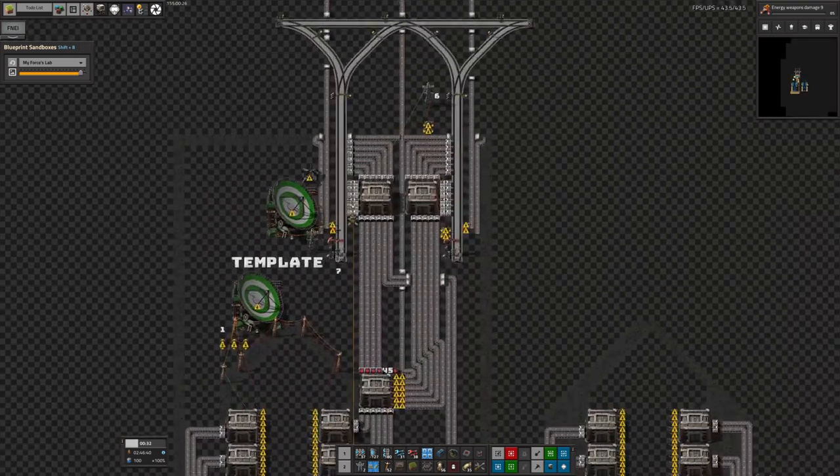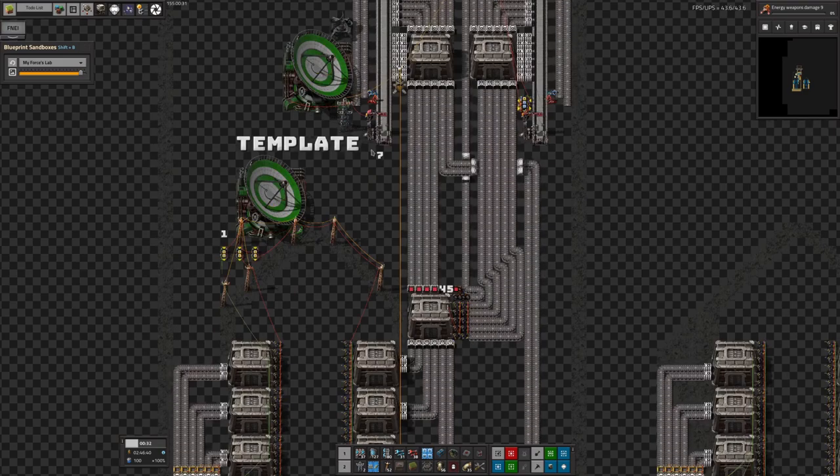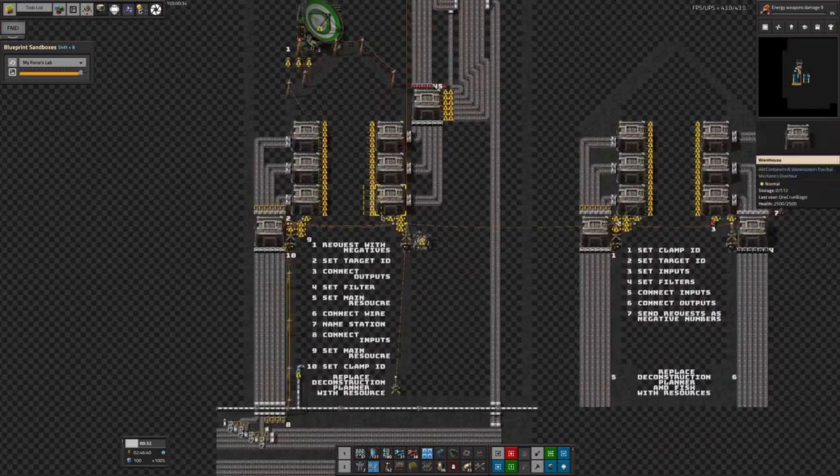Seven: you need to name the station. At the moment the station is probably called something like 'set me a name'. You'd set the spaceport name here - so you'd say 'vulcanite pickup' or 'beryllium pickup', or whatever resource it is you're bringing in, so the train knows where to go.